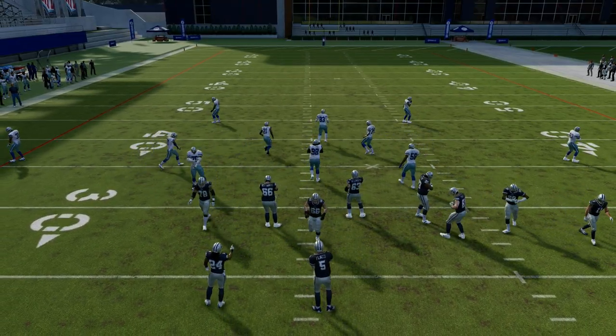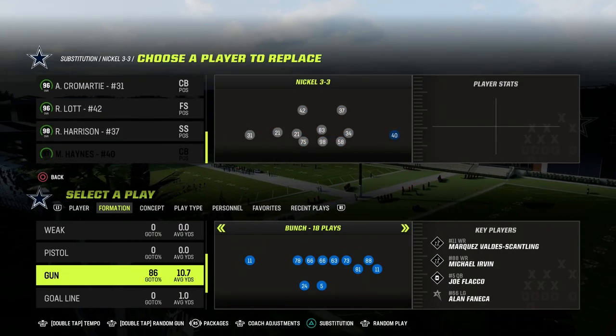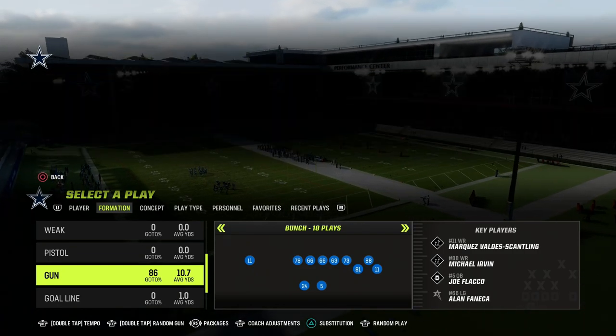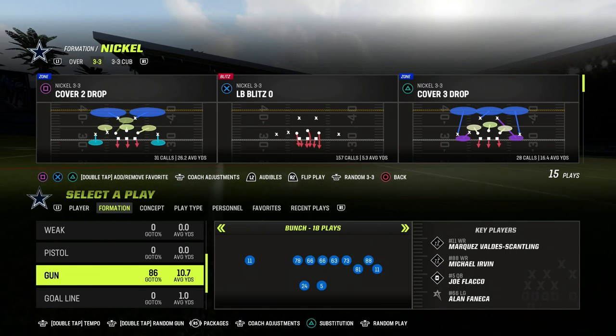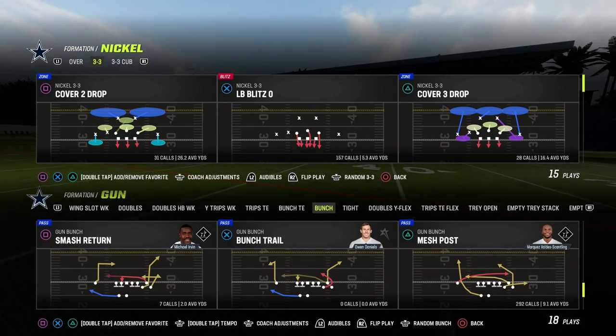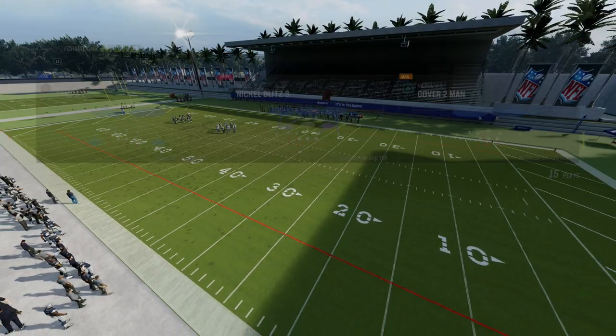I'm going to make a couple of defensive substitutions — put LT in there as our looper. LT is probably the best I've seen; he's just the most consistent. Also, as you're running this defense, you don't have to blitz off the edge every single time. You can just run the loop blitz — you don't have to run the slot corner blitz to make this effective.